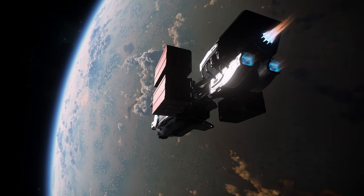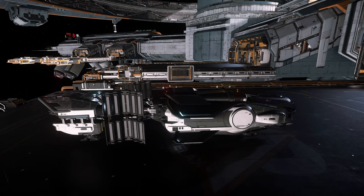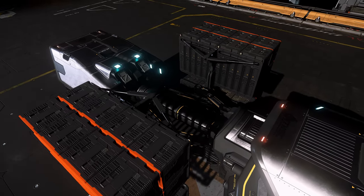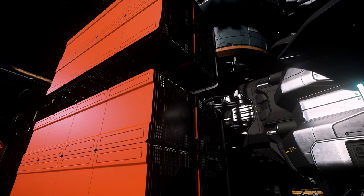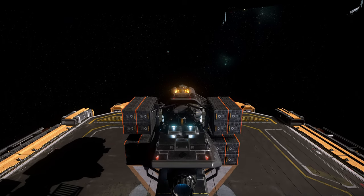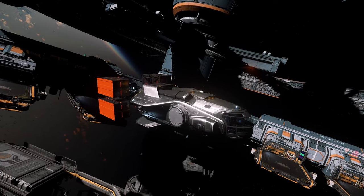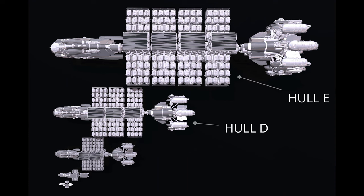While the spindle design looks like a defensive weak point, CIG stated in the original Q&A that the cargo containers would add to the overall defensive value of the ship by being fully shielded and having their own specific armor values. We'll have to see how this pans out as the game progresses, or if the Hull series is destined to be an easy loot piñata when preyed upon by pirates. The Hull series comes in multiple sizes, with larger variants being capable of carrying exponentially more cargo and traveling even longer distances. The Hull D and E variants are more specialized craft capable of carrying massive amounts of cargo and are flagship vessels targeted towards enterprise operations.